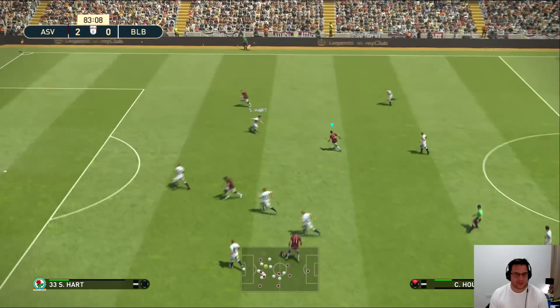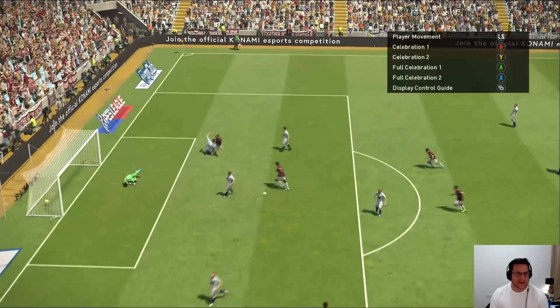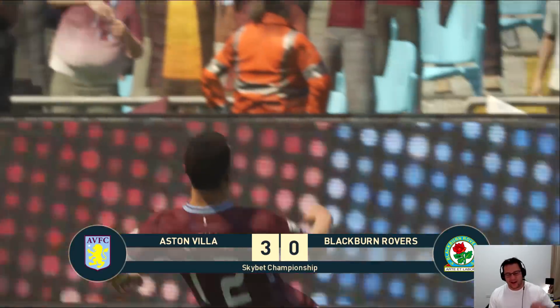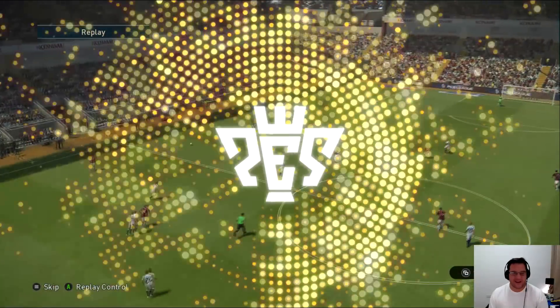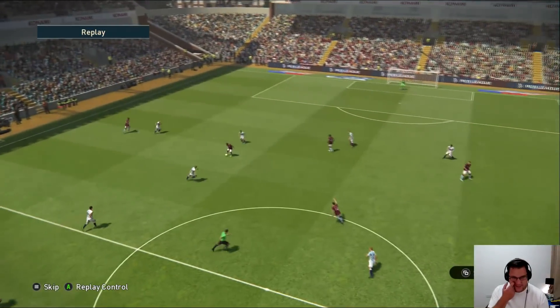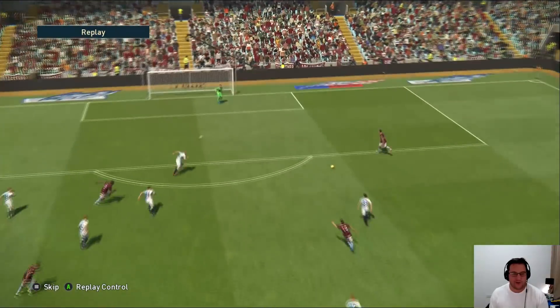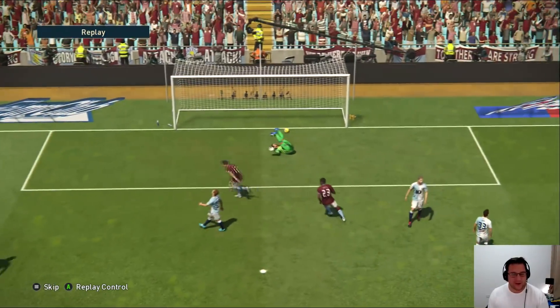Here come Aston Villa again with lots of space — it picks out a wonderful ball, he's through on goal, and sticks it in the net! It's El Ghazi at the double — it's 3-0! El Ghazi the super sub has come on and really made a difference. Two goals for El Ghazi the substitute. Great ball through from Hurrihan and El Ghazi just had to pick his spot, which he did with aplomb.